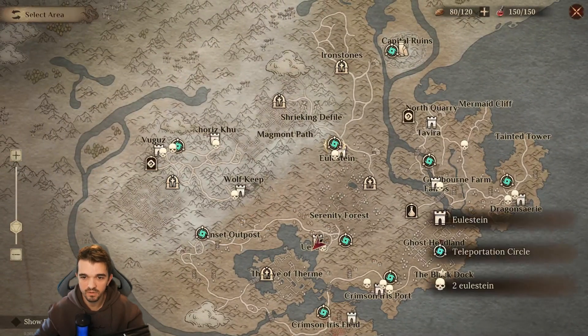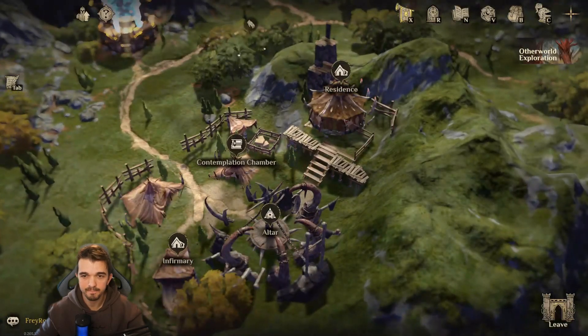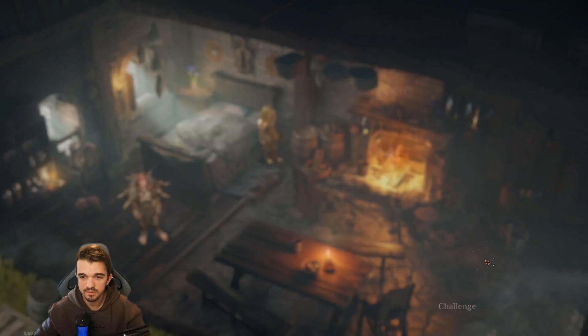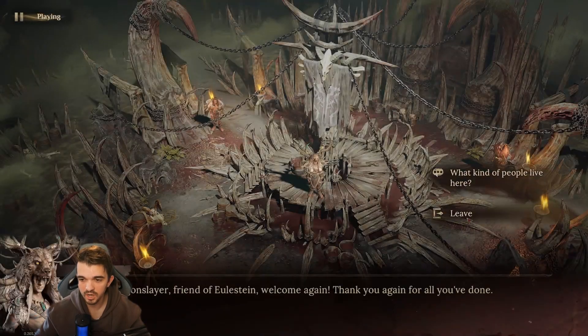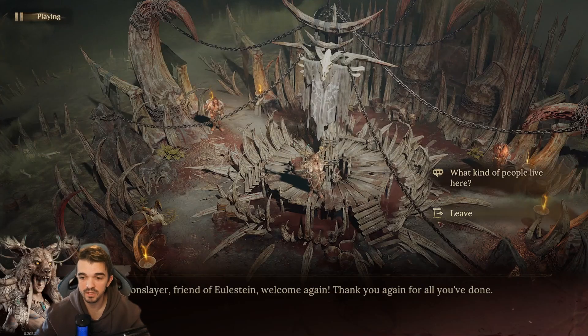Next, we can fast travel to this spot here and we can find two inside that castle — inside Eulestine. One is inside the residence: it's Nida, level 70. Then we can find another one inside the altar — it's Enrich. I can't click on him now, but I have a picture to show you the rewards. He's level 250.